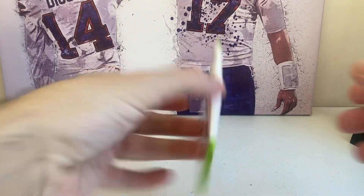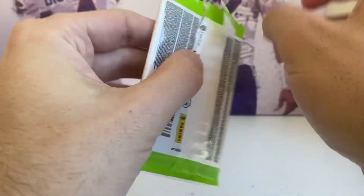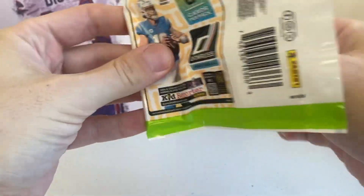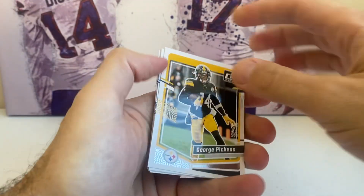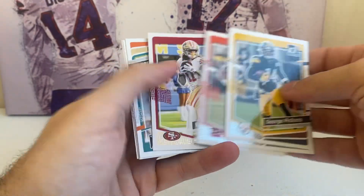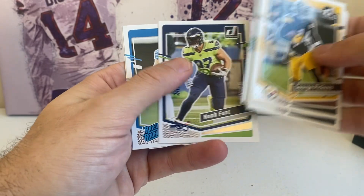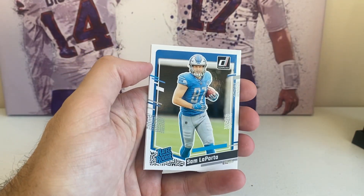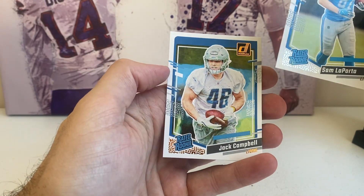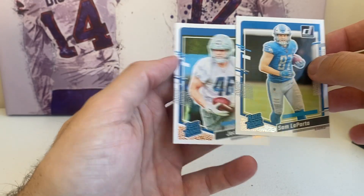Last pack of the box. George Pickens, J.C. Horn, Travion Williams, Brandon Ayuk, Cedric Wilson Jr., Noah Fant. Rated rookie Sam LaPorta — nice. And the last card is Jack Campbell, rated rookie. That's a canvas card. Nice. Two good Lions rookies there.